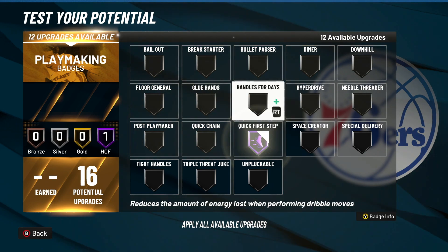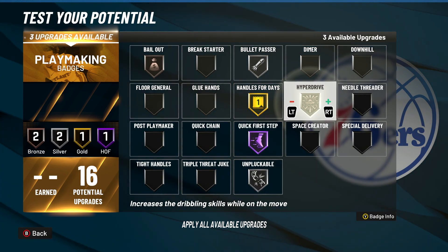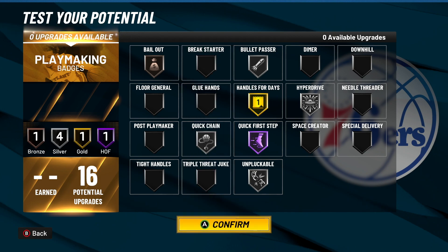For playmaking — Hall of Fame quick first step. Gold handles for days, because the dribbling's not going to be crazy. Silver bullet pass, probably bronze bailout. Silver unpluckable. Silver hyperdrive or silver quick chain — that's probably what I'd go with. Because you don't have a crazy amount of playmaking badges. Y'all know I run with my .4 build and get 30 badges, and I still don't feel like I have enough playmaking badges with 30. I love my playmaking badges.